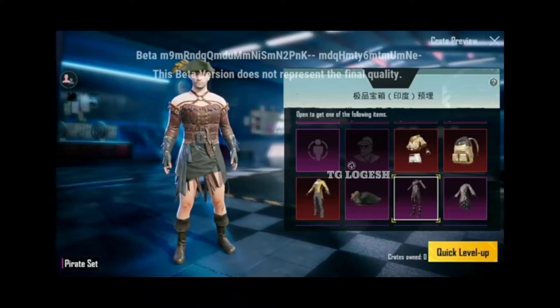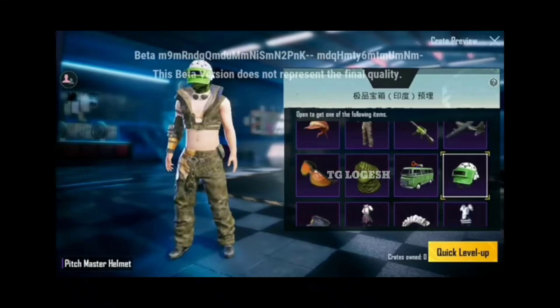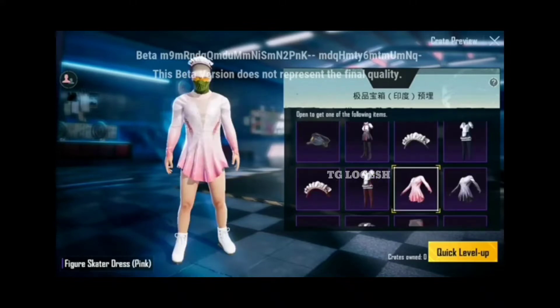In this pirate set, this is a premium crate. Next, there is a first premium crate. This is an M60 M4 skin — it has a green color look. On the side, there is a plain skin. This is a pirate set with a plain skin. Here is a helmet — this is a green color helmet, this is a Pitch Master helmet. This helmet is Mythic and legendary.